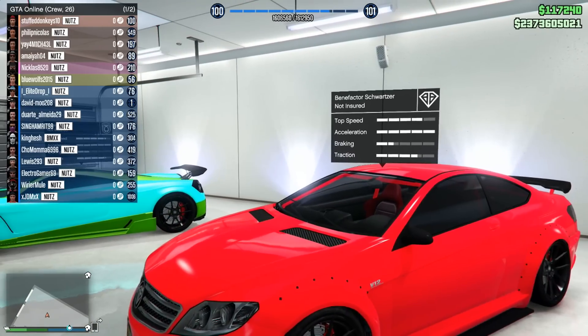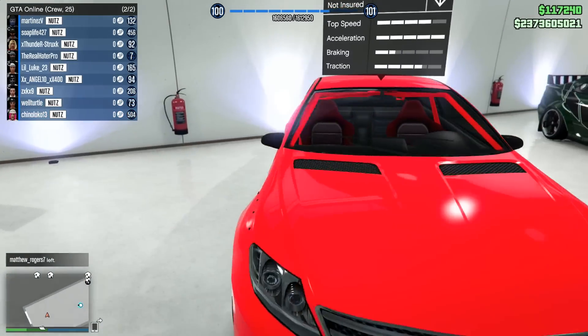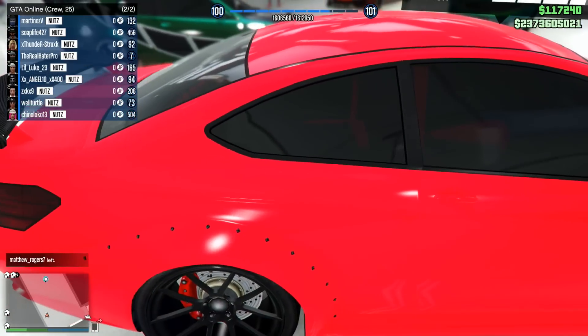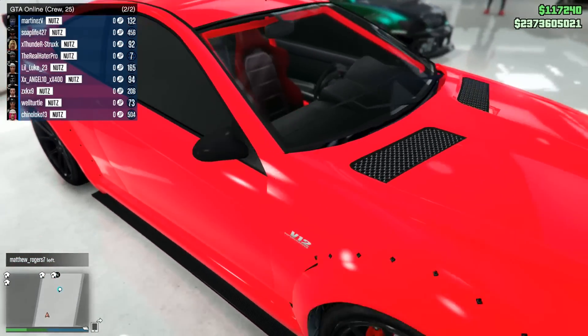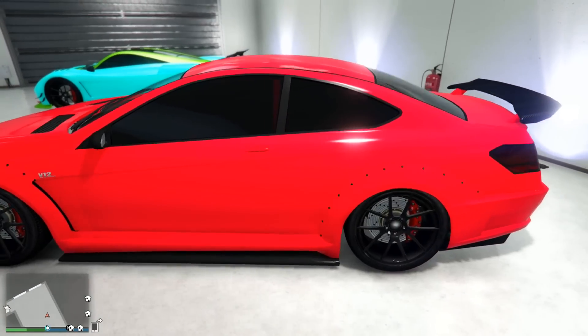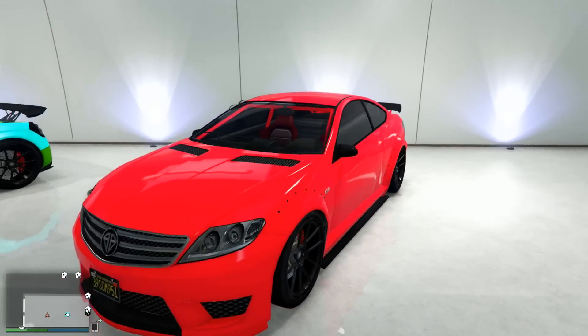Next up is the Schwarzer — another car you don't see too often, at least in people's garages. Got the black rims, the black tinted windows. This is a bright red — I don't know if this is like a crew color red or not — but I kind of like it, nice and simple.